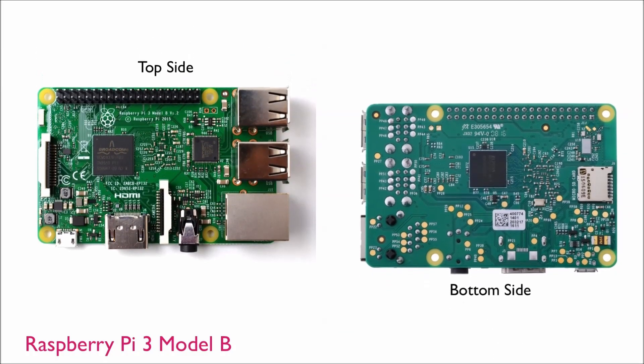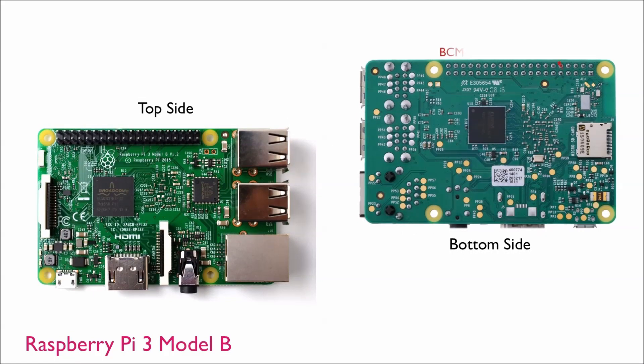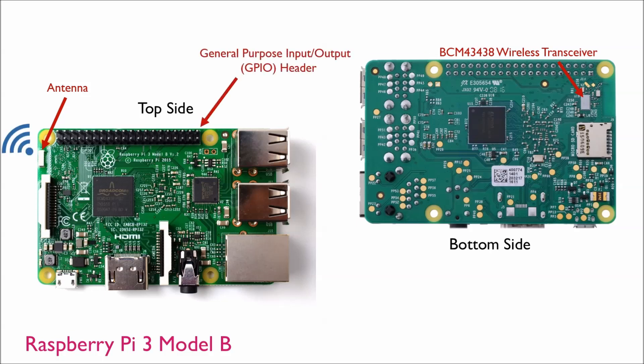I'm using a Raspberry Pi 3 to control the stat tracker, because it has a built-in wireless transceiver chip that allows it to immediately connect to my Wi-Fi network on power-up. The Pi also has a general-purpose input-output header that allows it to control a wide range of external hardware, like the LCD I'm using to display my stats.